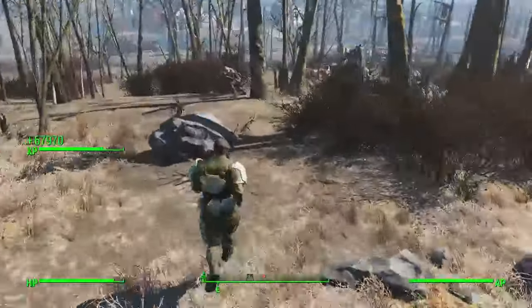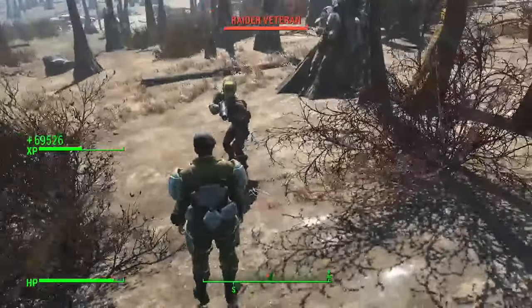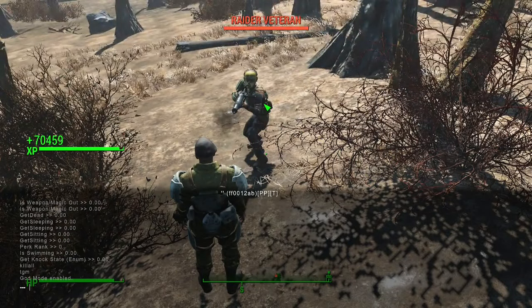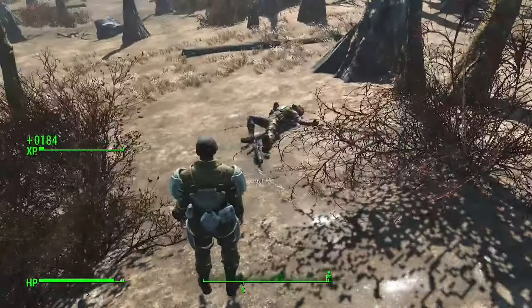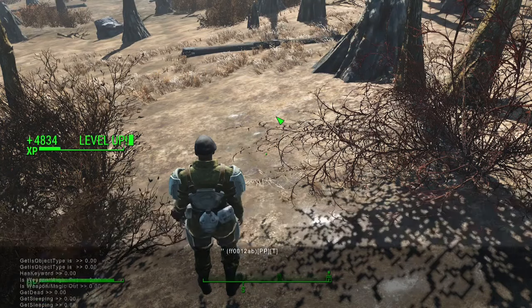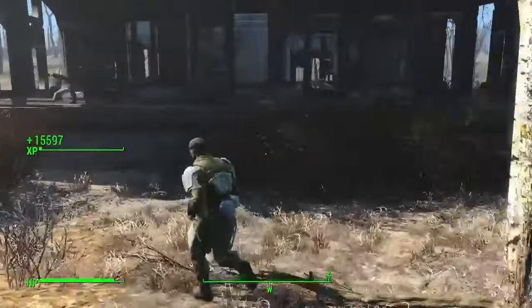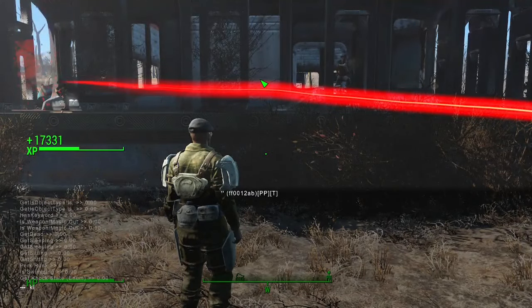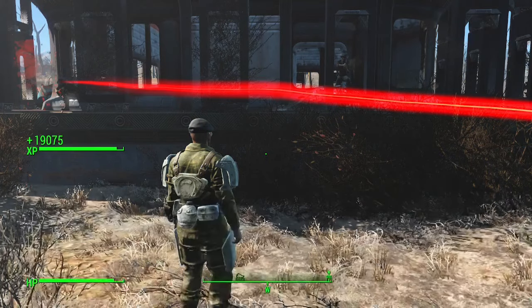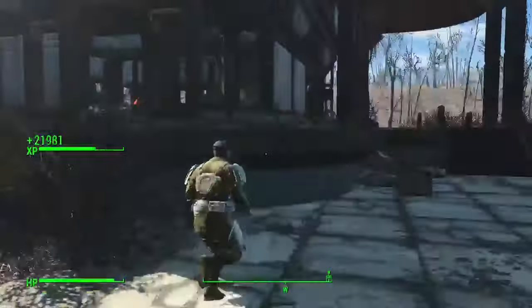Next I'm going to showcase three different commands. The first is kill — open the command window, select an enemy, type kill, and when you leave the command window he will die. The next is resurrect — click on the NPC and type resurrect to bring them back. Then there's kill all, which kills all NPCs in the area minus companions and those essential to quest lines.